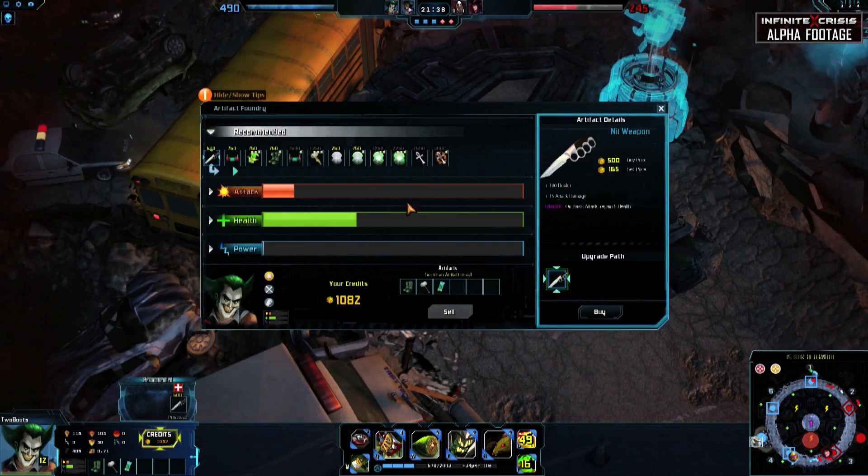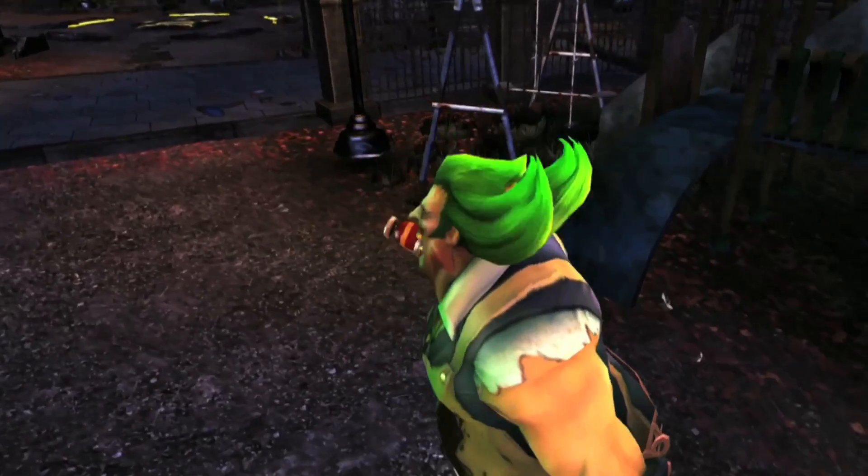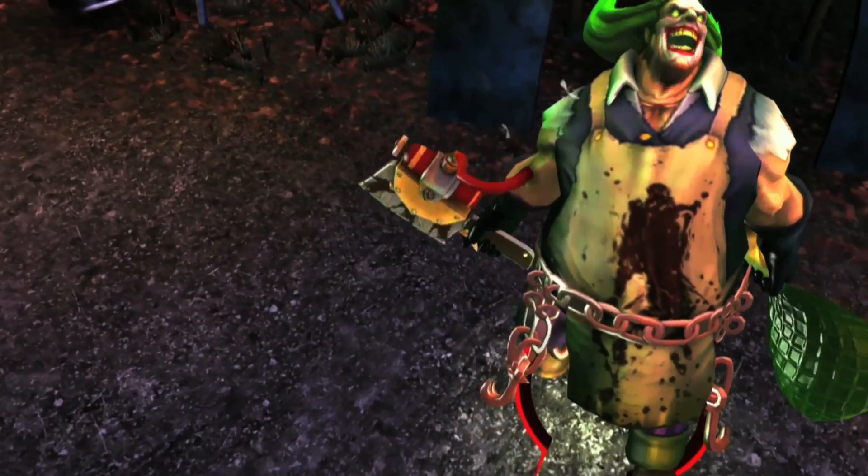Mix in attack damage if you feel sturdy enough, and experiment with artifacts that disable your opponents. Laugh in the face of your opponent as they try to get through the sturdy damage dealer that is Gaslight Joker.